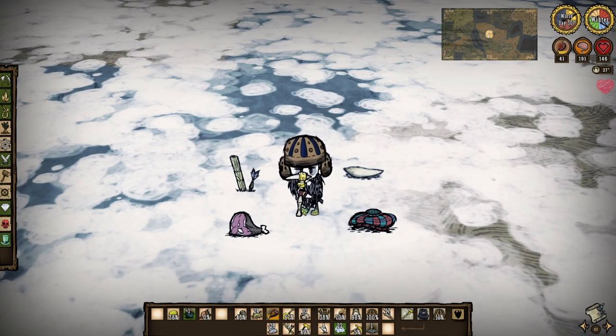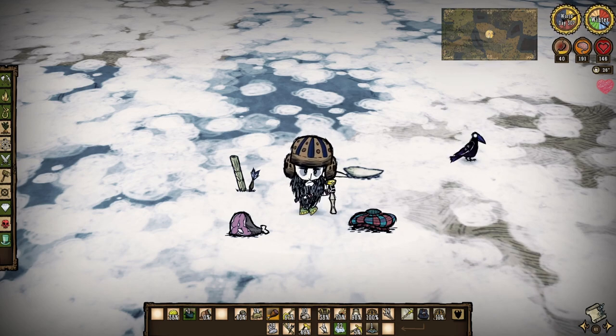MacTusk will usually drop one large meat and a blow dart when killed. He also has a 50% chance to drop a walrus tusk and a 25% chance to drop a tamoshanter.